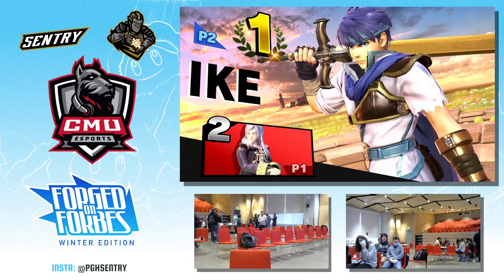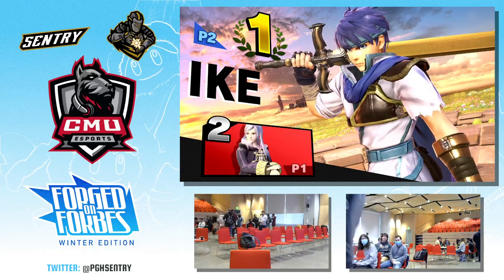We realistically saw the tier difference there in that matchup. Bix was holding their own with Robin, using Robin's tools correctly — with the L-Thunder and Arc Fire camping. But yeah, ultimately Infinite pulls it out.